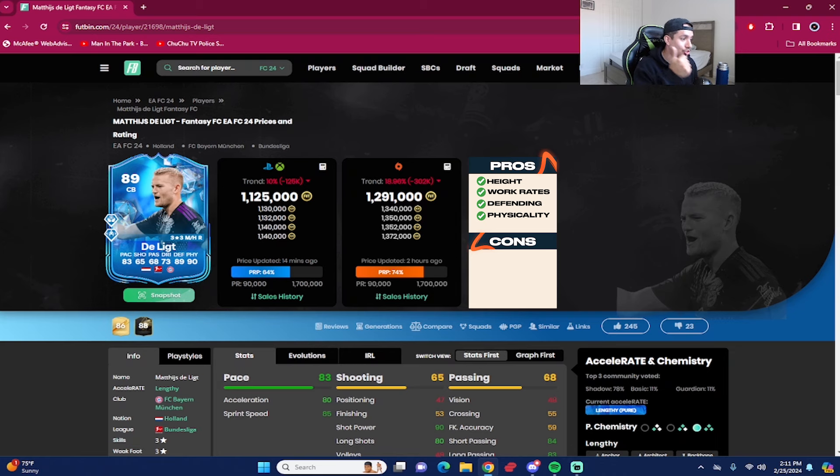Pros right off the bat: number one, he's 6'2" — checks that box. Next, medium-high work rates — great for someone who believes in work rates. Arguably the best aspect is the physicality: 95 strength, 90 aggression. With his body type, he wins every single one-on-one tackle no matter what attacker you're going against. That translates into the defending — absolutely top tier. 95 defensive awareness, always in the right spot, stand tackling up to 97, interceptions up to 94. If you love manually defending and playing aggressively, De Ligt does a great job holding on to the ball after every interception.